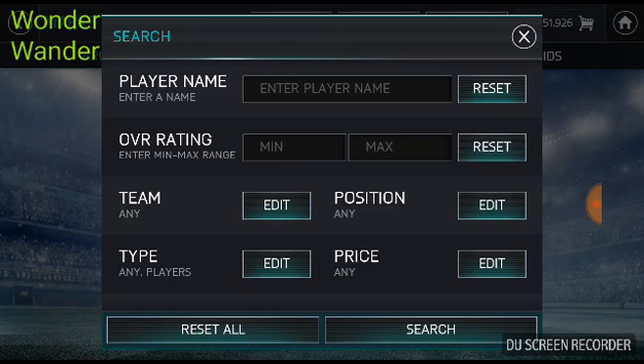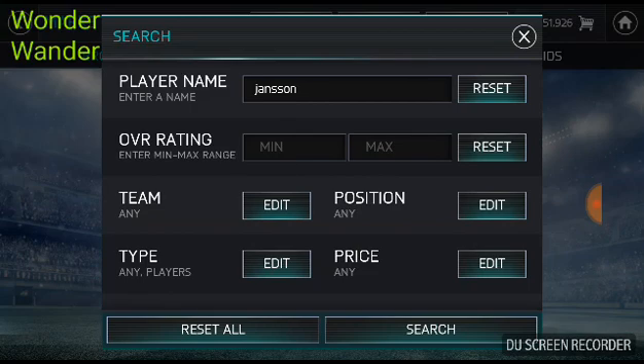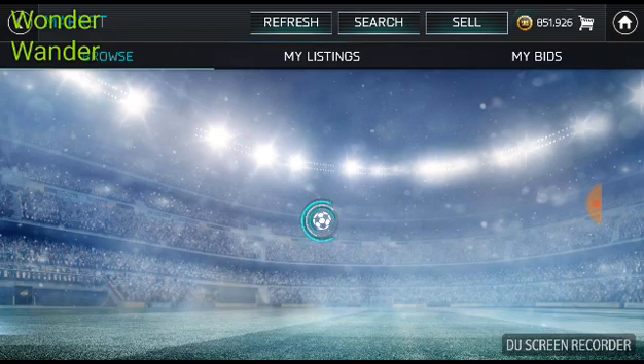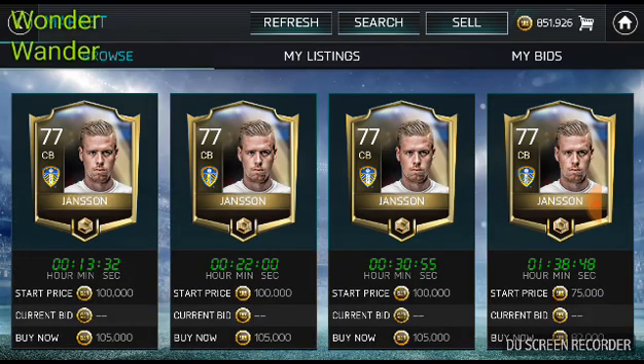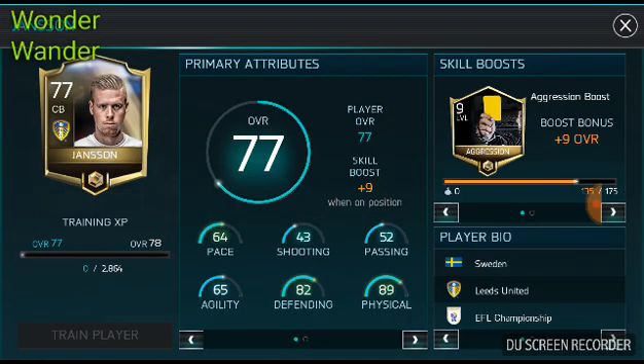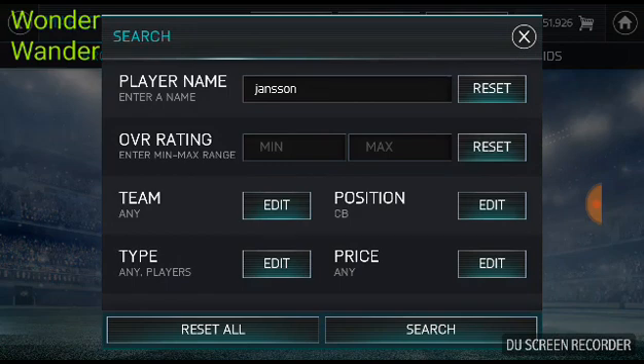Then the next one would be Jansson. There are a couple of other Swedish players named Larsson, Sven Larsson, Andersson as well. Jansson would be a solid CB option — 77 overall, a pretty nice one, and he has a nice aggression boost as well.